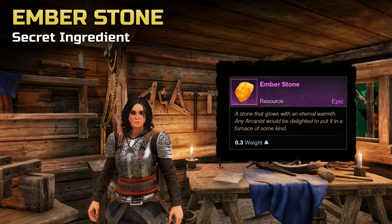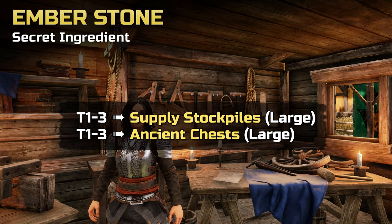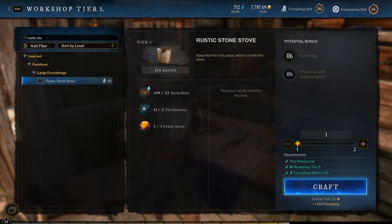In this case, the secret ingredient is an ember stone. Ember stones are epic and rare resources that seemingly mainly drop from large supply stockpiles and large ancient chests of all tiers. In other words, farming for one is more about luck than anything else, so it's likely a lot easier to keep an eye on the trading post for a good price. On our server, we have recently seen about one page of ember stones with the lowest going for around 75 to 100 coin.